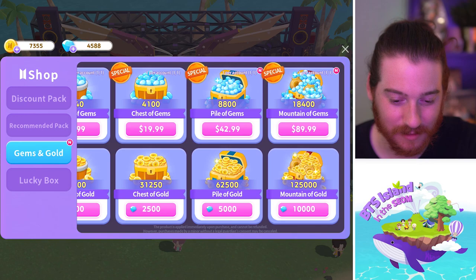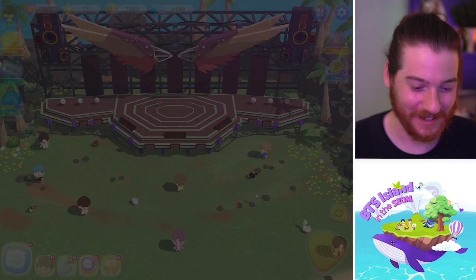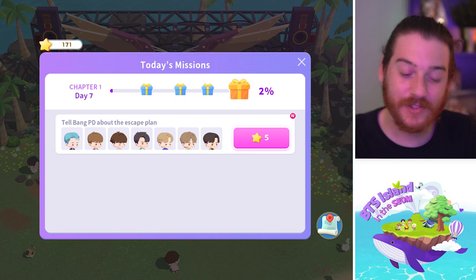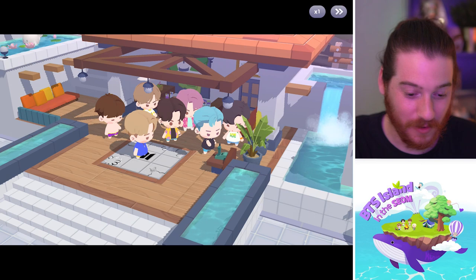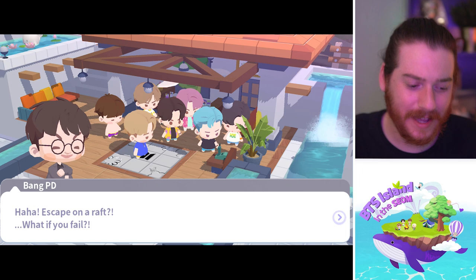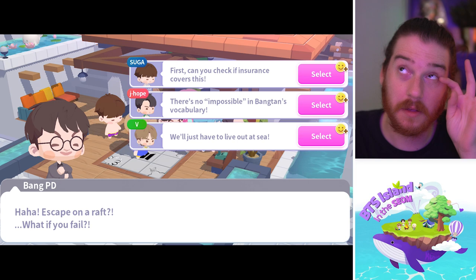I figured today we could do some more missions. Hopefully we won't get blocked too early. I did do a lot yesterday off camera, just wasn't in the mood to film. So today we're going to start up Day 7 — telling Bong about our escape plan. Going into the phone... every day Bong doesn't give a shit about us. 'We decided to escape today.' What did he just say? 'Escape on a raft? What if you fail?' Yeah, he's not gonna want you to leave.